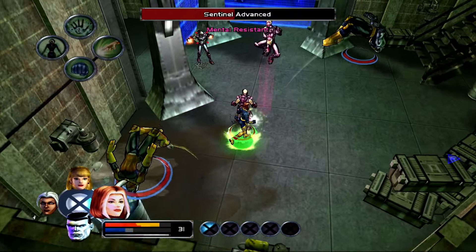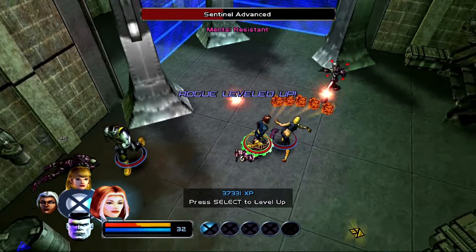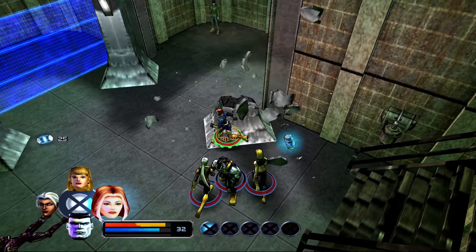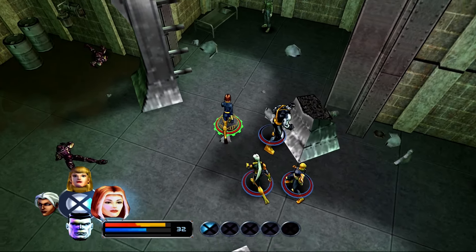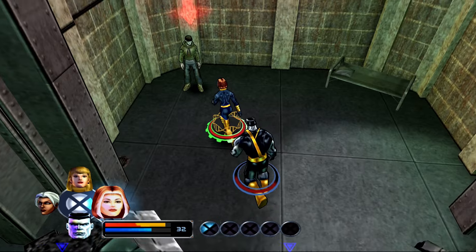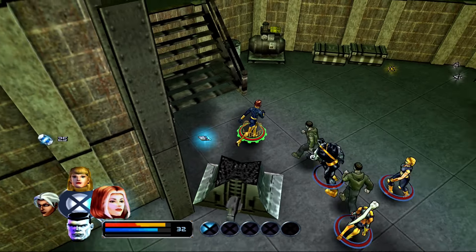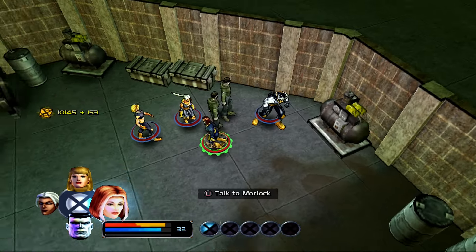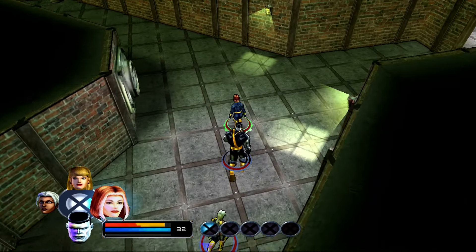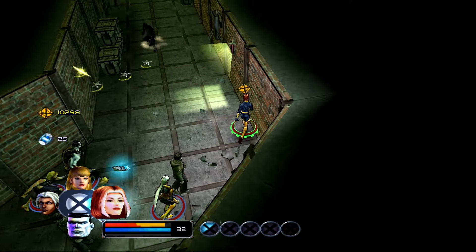That was on me, I kind of walked right into that. Colossus with the big punch, Rogue with the big level up. Let's get these people out of here. Head towards Gateway, he'll get you out of here. We're gonna have the same exact conversation. Nope, you're free - get to Gateway. There's only a couple left, three if my map can be believed. Even though we told them to go to Gateway, they still follow us - I think we still have to lead them back there. We'll just get them all in one go since I don't think they can die, so there's no point in making multiple trips.